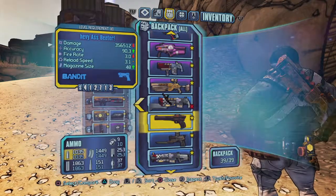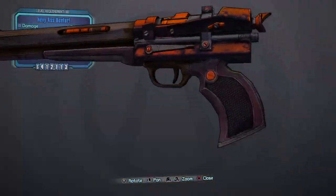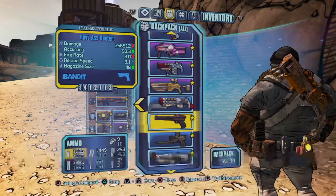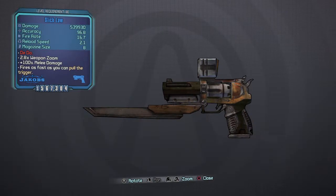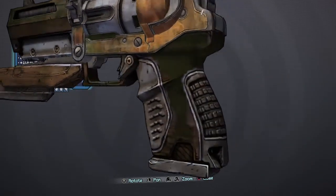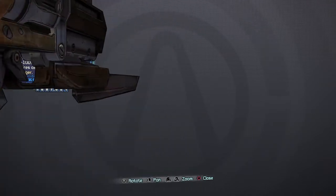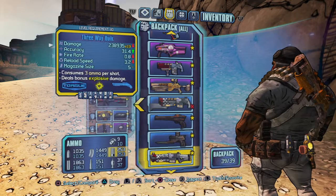Next up, Jacobs. This is Jacobs because of the curvature and the dot right there. Dull. This can be identified by the thickness of it, and the ruggedness of it, if you can say that.